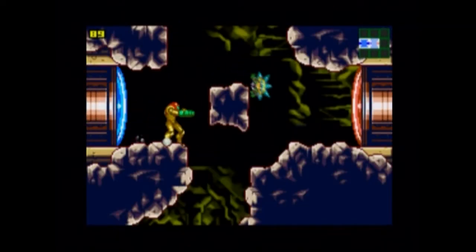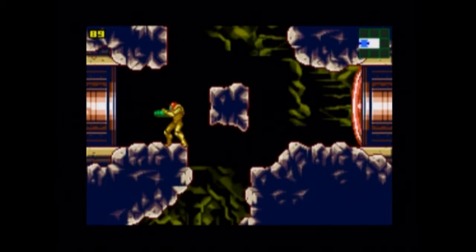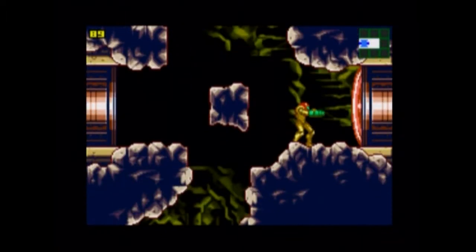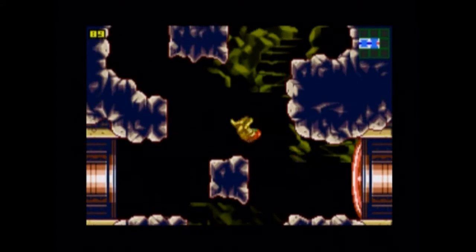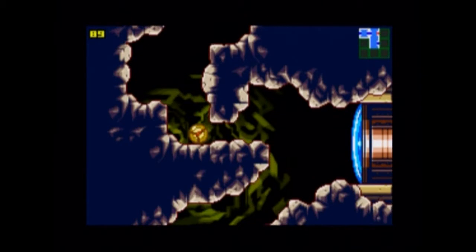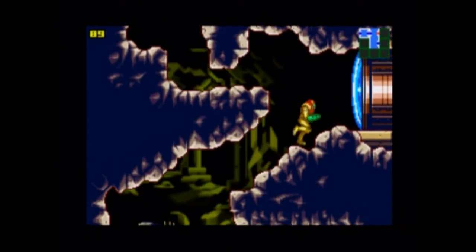I can explain the doors: blue doors — just shoot at them and they'll open. Red doors take missiles to blow up, so shoot one missile and it opens. Unlike the original Metroid where it took five shots. There are also green doors that open with super missiles, and orange doors that open with power bombs.